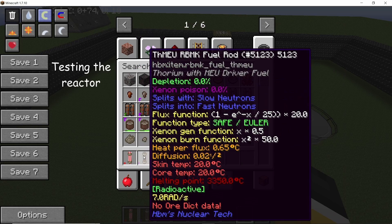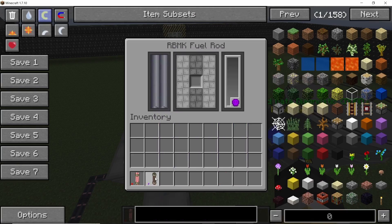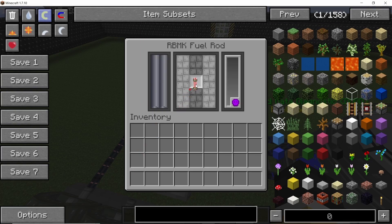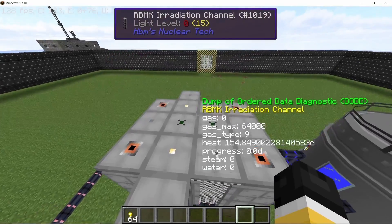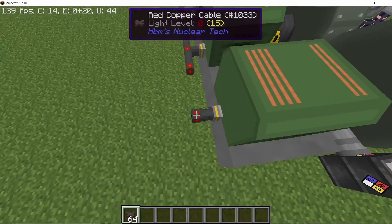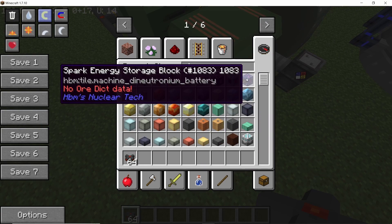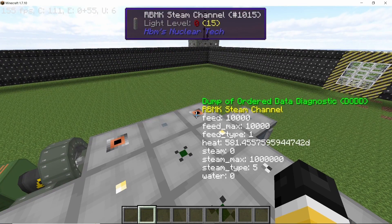To run this reactor, the driving fuel rod is going to be the thorium medium-enriched uranium which has an Euler's function, and the di-gamma fuel rod. The thorium fuel rod goes in the section which has reflectors, and the di-gamma fuel rod goes where there are absorbers and irradiation columns. As soon as you place it the temperature will start going up, and to use the flux you can place lithium and thorium in the irradiation column. Connect all of the turbines with cables — you are not going to get a lot of power out of this reactor, but it will deplete di-gamma in a safe way.